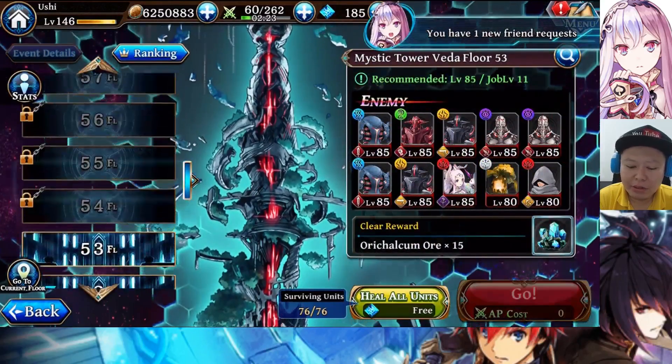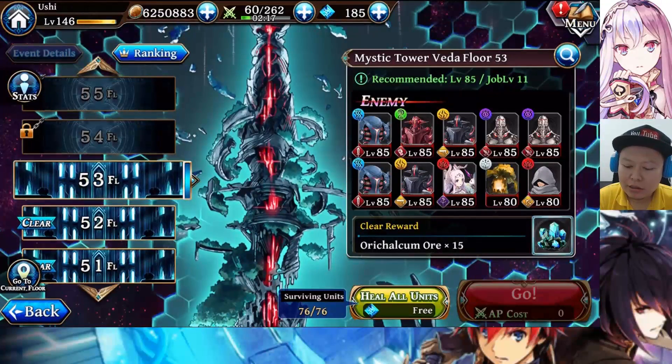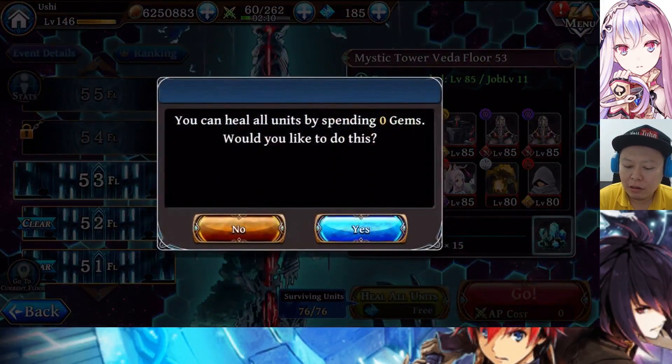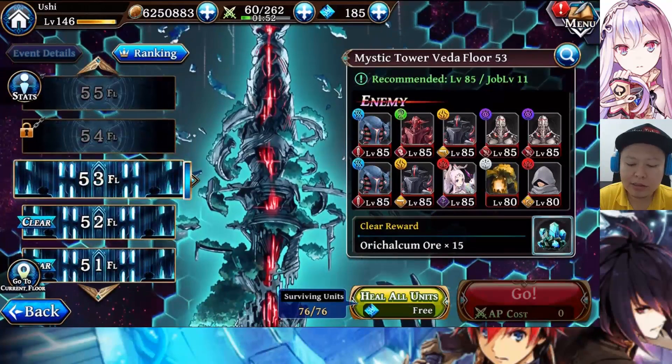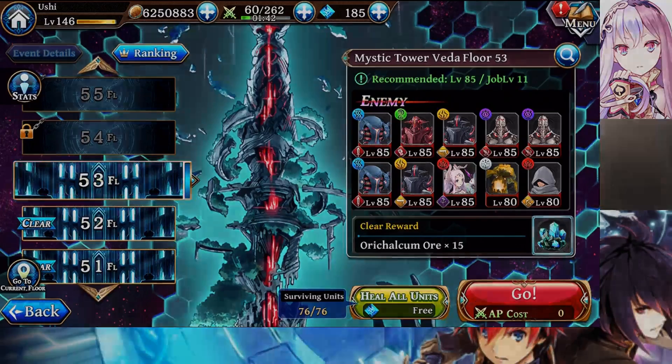Since the video is already too long I think I'm just going to end it at this point. I will try to do it until floor 60 today or tomorrow. Anyway, that's all for today's video. If you are a free player and don't have the units I have, you can use the heal all units feature — just use your best units, kill as many as you can, and once your units are all wiped out, use heal all units — it's free once every 24 hours. So eventually you will be able to clear it until floor 60. That's the F2P way. Thank you for watching, don't forget to leave a like and subscribe — see you next time, bye-bye!